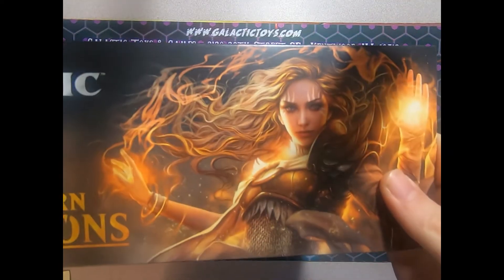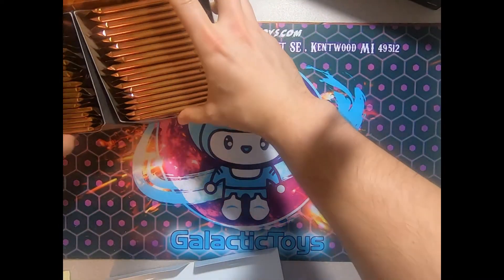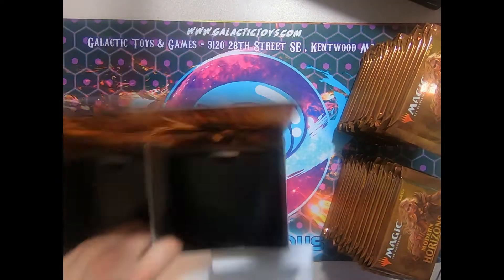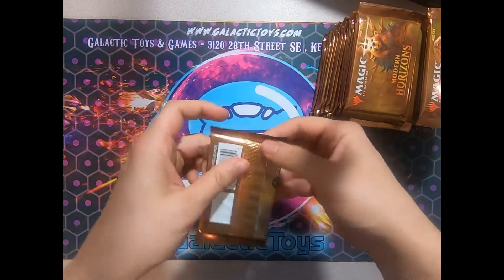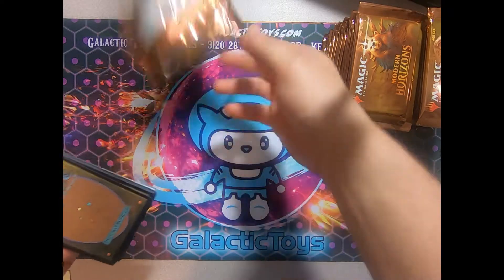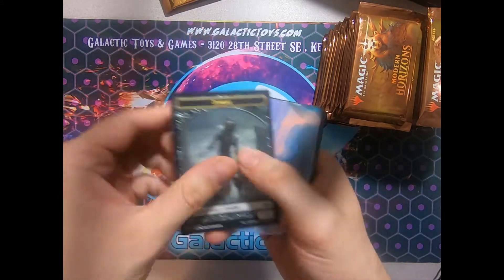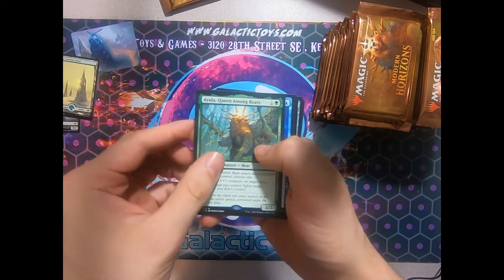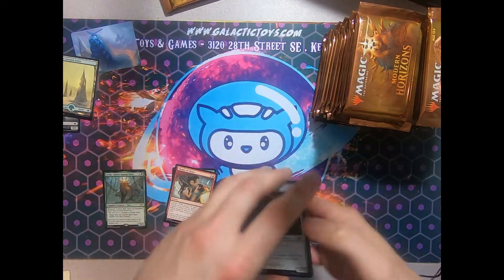Oh look at this, Sarah the Benevolent. Hopefully she'll be benevolent on us with our packs. Let's get down to the nitty gritty. We've got our 36 packs. This is going to take a while. Let's begin. There's a lot of cards we're hoping to see here. I personally would like to see an Urza, Pyrlord Artificer, or maybe a Prismatic Vista. They're backwards — this is so weird. Zombie Token, Art Card, Snow-Covered Forest, and a dud: Eula, Queen Among Bears. We've got our uncommons, and we can just ignore the commons.